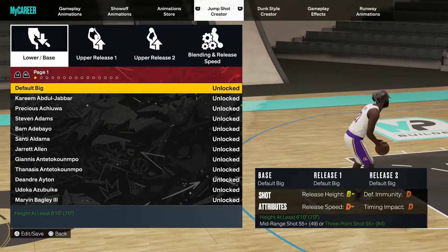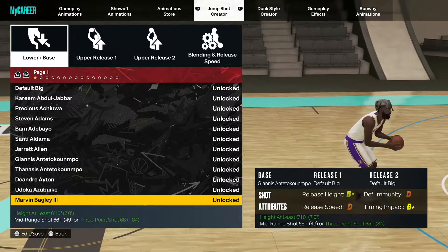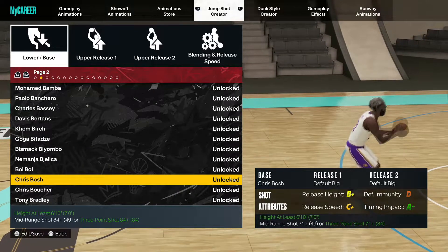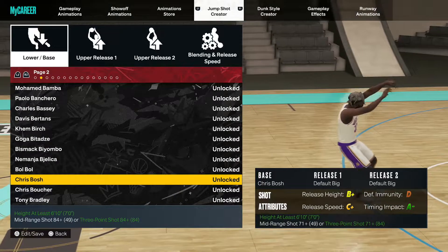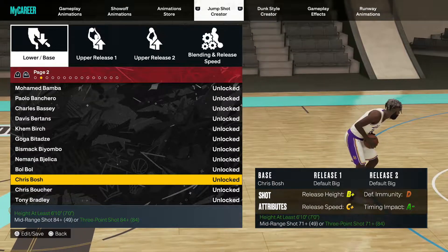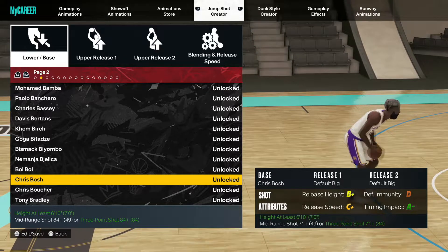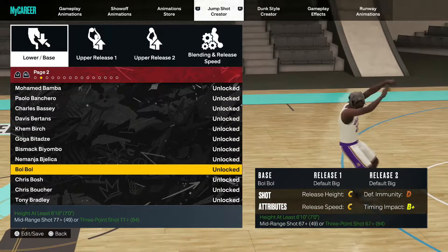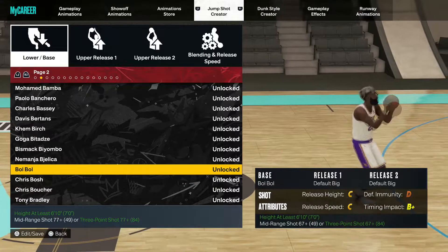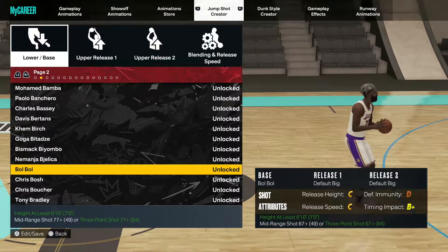Number one for a base you can run: Chris Bosh. Chris Bosh is a great base for a faster-paced jump shot if that's what you want. Depending on what you put on for the releases, Chris Bosh is definitely one of those faster ones — it's just smooth, very very smooth.